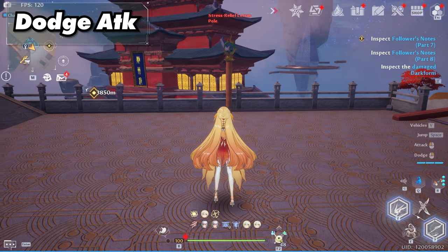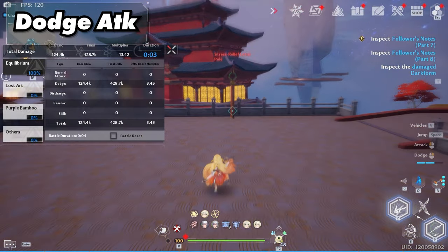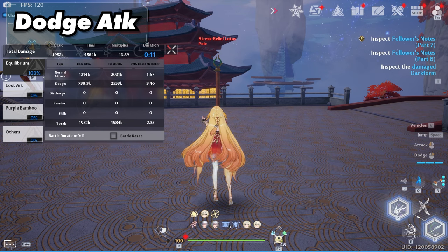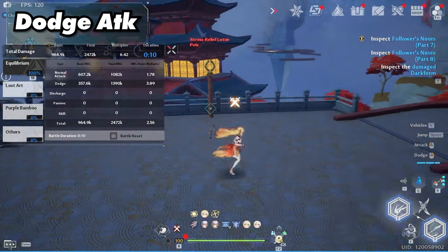For dodge attacks, the backwards dodge lets you quickly hit a normal attack to throw a couple daggers. You can also hold down the normal attack after a dodge attack to throw a lot of daggers, ending with a jump for even more daggers — but these are pretty slow, so you won't really use them. The main dodge attack you'll be doing is her forward dodge attack due to how quick it is.